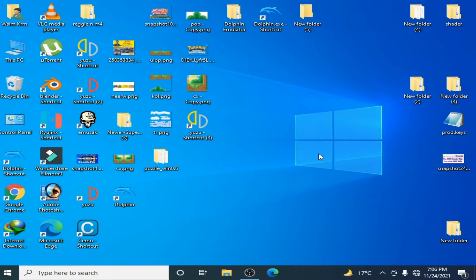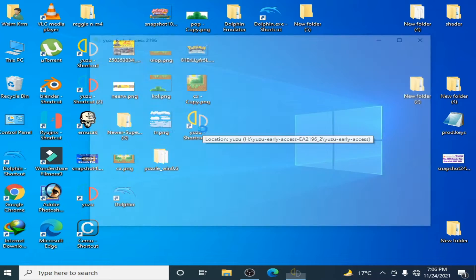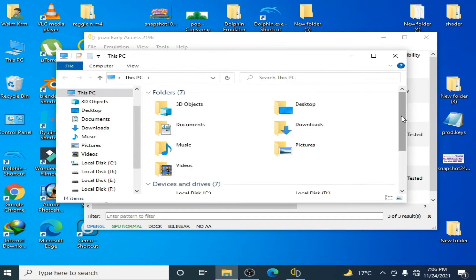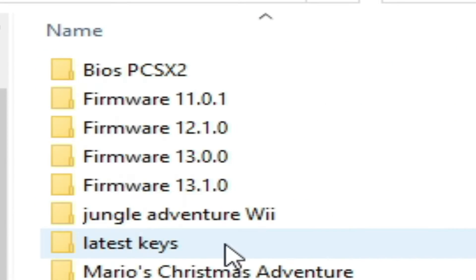So guys, I have some best solutions for this problem in Yuzu with Switch games. First of all, you need the latest firmware and latest prod keys. Open your Yuzu emulator — you can get the latest firmware from the internet. I have already downloaded it. Here is my latest firmware.